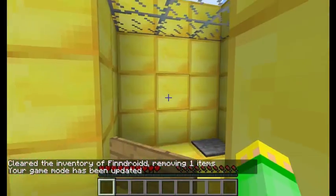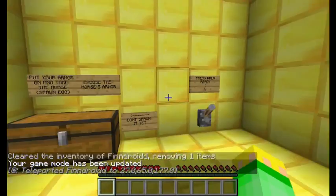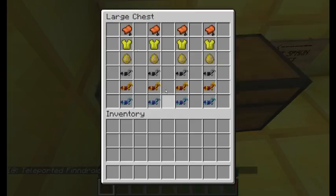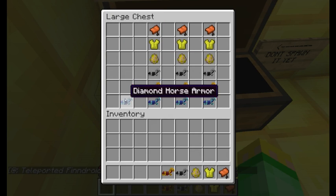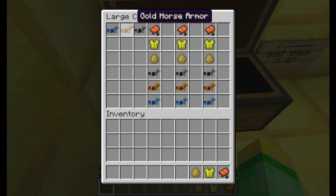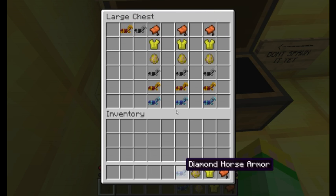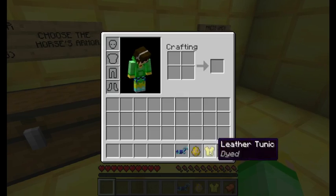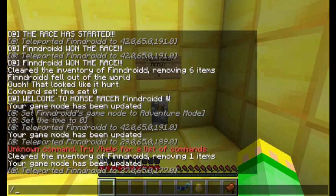To start the game, press the button and everyone will be teleported. You can choose your color — I'm going to choose gold. It will say 'put your armor on and take the horse spawn egg.' You need to choose one of these three armor tiers. I'm going to choose the diamond one.